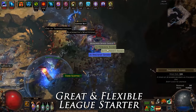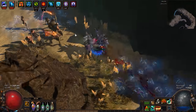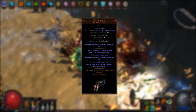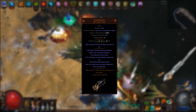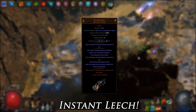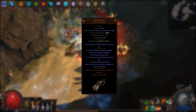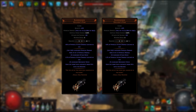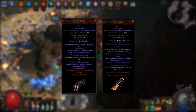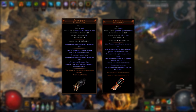I will discuss the Blade Flurry variant within this guide, since it has strong damage and allows us to make use of a unique claw called the Bloodseeker. With Blade Flurry we alternate weapons, so we will use this claw in one of our weapon slots to gain a mix of regular and instant leech without having to take Vaal Pact. If you are on a budget, you can use two of these claws, but I advise using a stronger claw in your main hand, such as the Scourge Terror Claw or a rare crit claw.